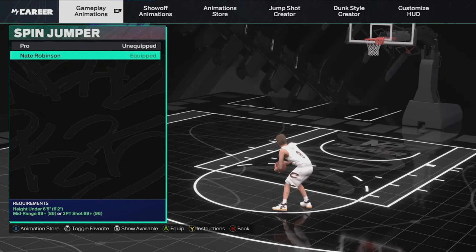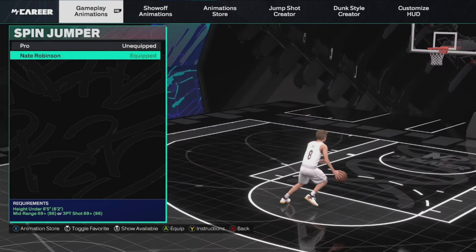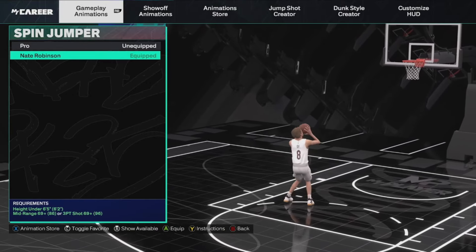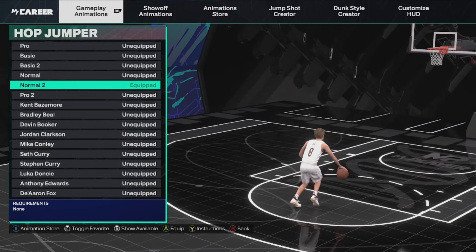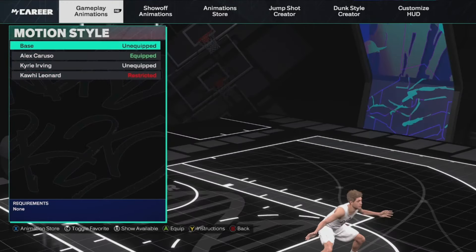For spin jumper, I don't do spin jumpers a lot, but as y'all saw in the beginning clip I literally greened a half-court shot with this spin jumper — I use Nate Robinson. It's just a little bit slower, but it is really easy to time, so if you ever do need to do one for a bailout, this is the best one to use in my opinion. For hop jumper, I'm not doing many hop jumpers in this game, but I put on Normal, so y'all can copy that.